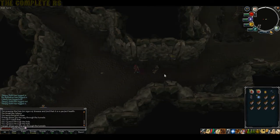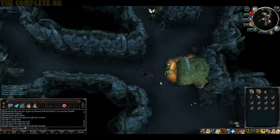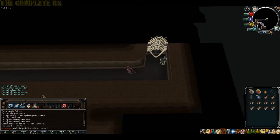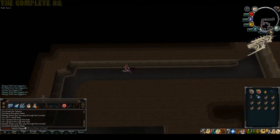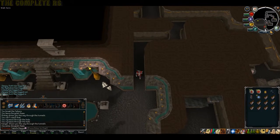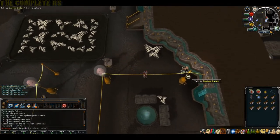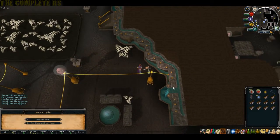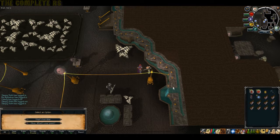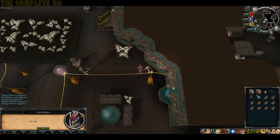Once you've done that, head over to Dorgesh-Kaan and we'll get this quest started. Head south as soon as you've travelled with the goblin - you're now in the northeast corner of Dorgesh-Kaan. Head pretty much directly south and eventually you'll come across the quest start. Talk to Captain Unduk and choose option 2, then option 1, then option 1, then option 1.